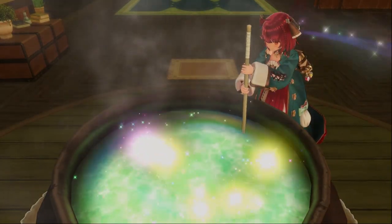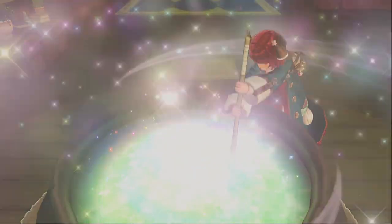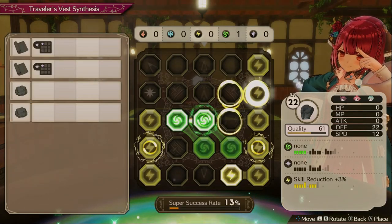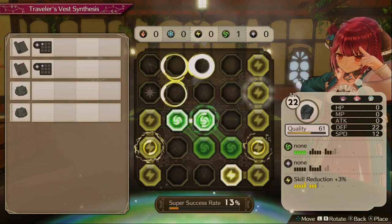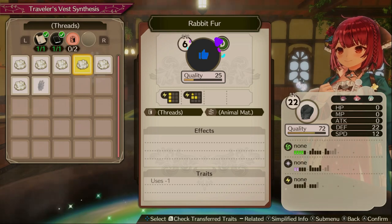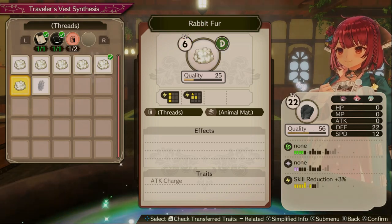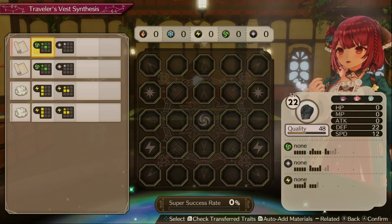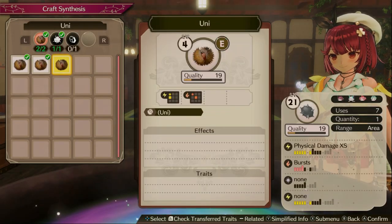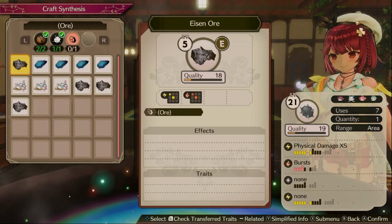As you gather ingredients around the world, you will unlock new recipes to create, and you do so by using the cauldron in the atelier and going into a panel screen where you mix and match different ingredients. This lets you establish the elemental effect of them and aim at increasing the quality of the item every time you try. Elements range from fire, ice, lightning, wind, and light, and these are important to manage when you are in combat, especially when fighting hard bosses.